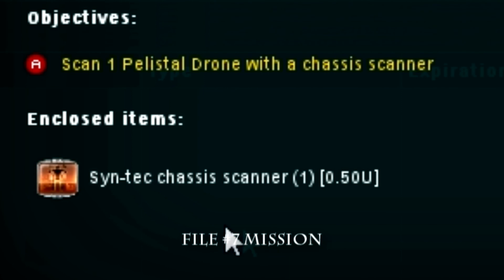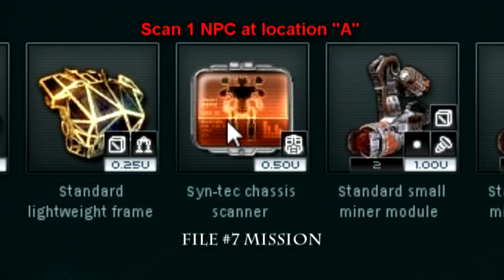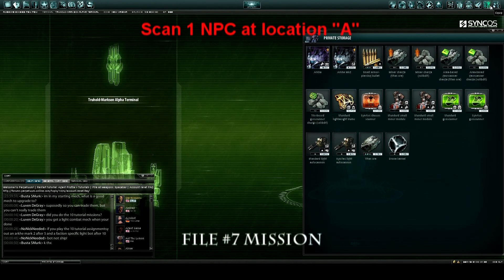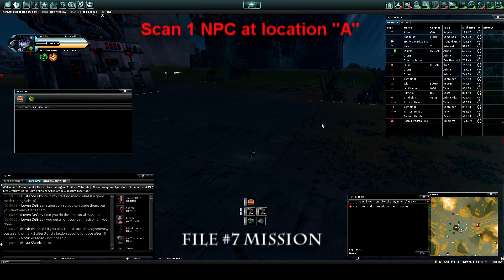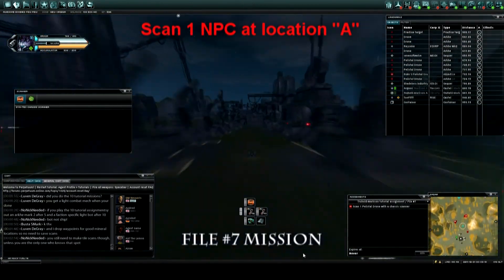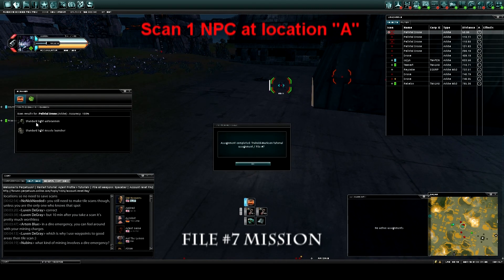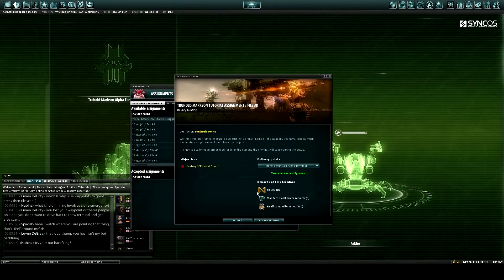Assignment seven teaches you about chassis scanners — how to scan other players and NPCs. Go ahead and accept it; it will pop up in your private storage. Replace your other scanner with that one in your equipment. Get rid of the old one and equip the chassis scanner. Deploy, and once you've arrived, you'll already find your first target. Lock onto them, make them your primary with P, and just scan them. Once you've done the scan, you're done.